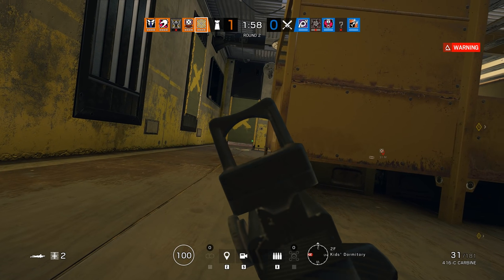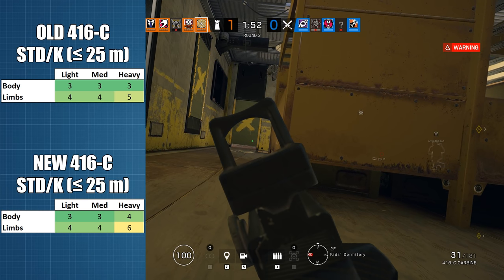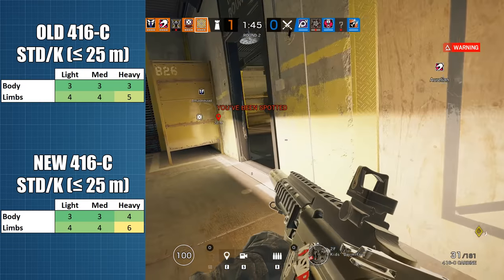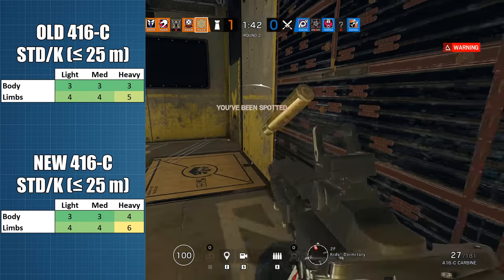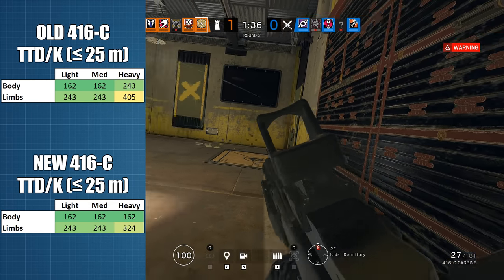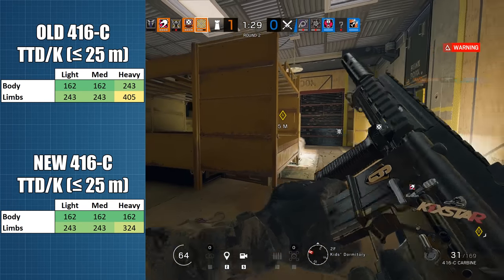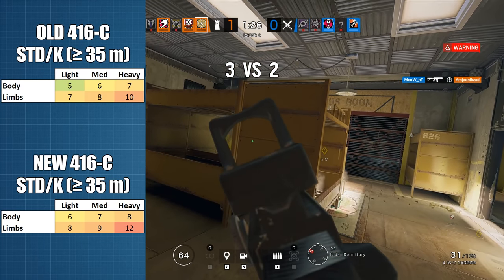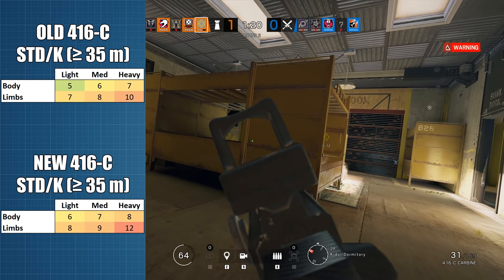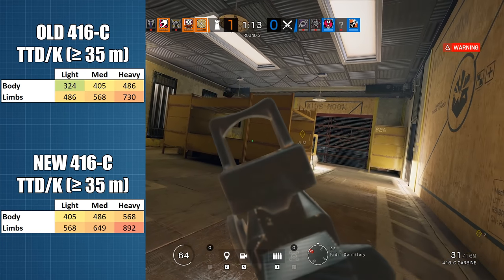So losing 4 points up close and 3 at range — what does this mean in practice? Well, at the most common combat ranges, almost nothing at all. Against full health opponents, you're only going to need one extra bullet against level 3 armour opponents — i.e. Gridlock, Rook, Fuse, or one variant of the recruits. At 740 RPM, that means taking down any of these heavy-armoured operators is going to take 81ms longer if you land body or limb shots. At the far less relevant long ranges of 35m or more, the change is more impactful because you'll need one extra bullet in most situations, and even two against level 3 attackers if you hit them in the limbs, which translates into the appropriate time loss.